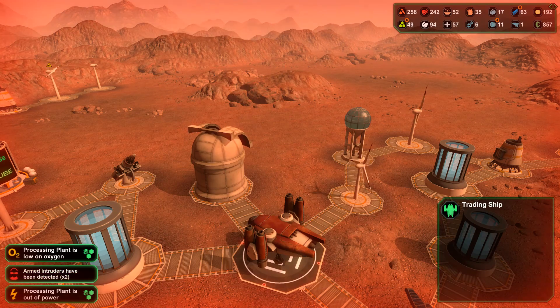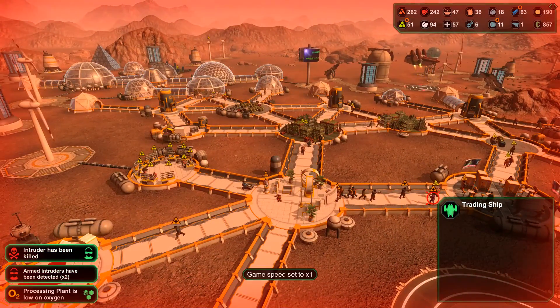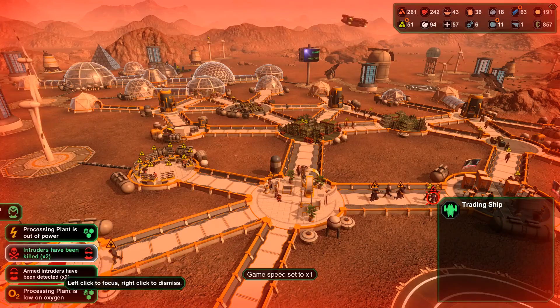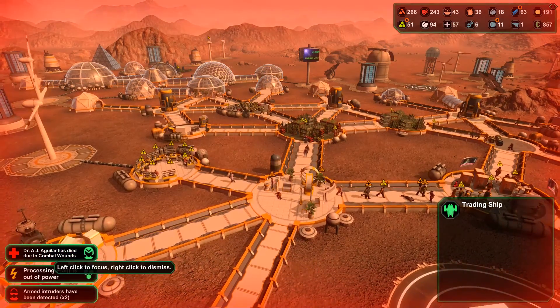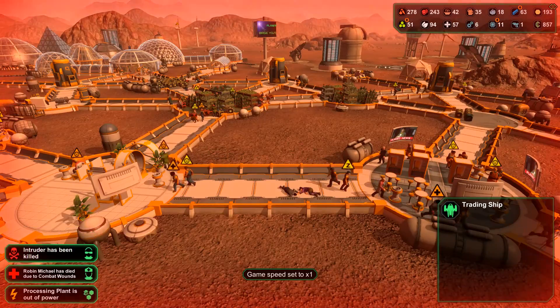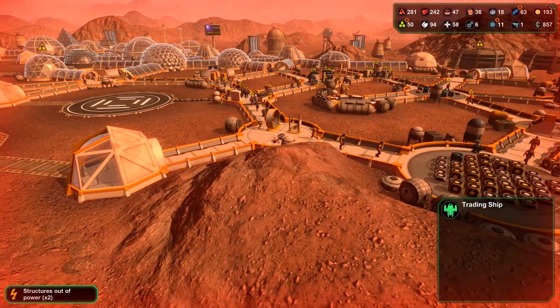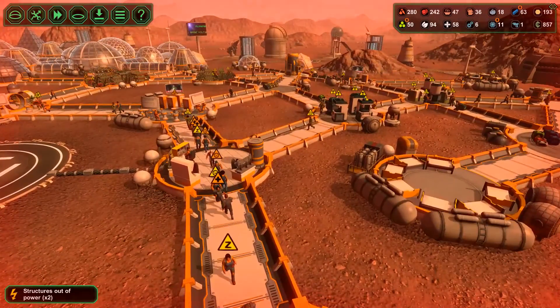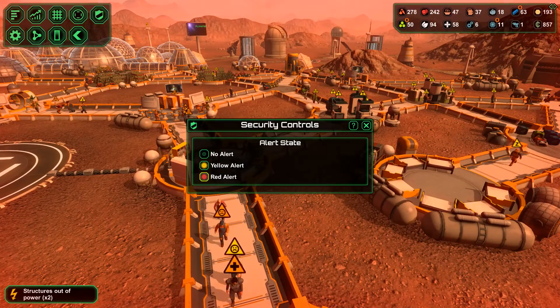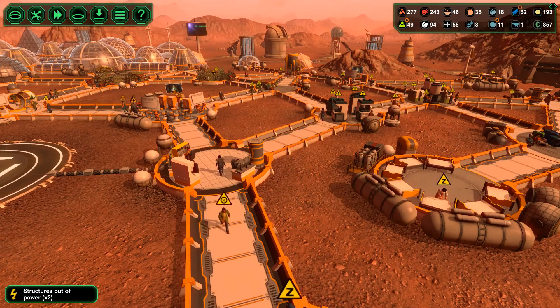Pretty bad commission on that trading ship, so I'm just going to send you away. We still have more intruders, but they have been dealt with. Unfortunately, a doctor has died, and another person has died because of combat wounds. I think that pretty much dealt with the invasion — we're back to 343 in terms of population.